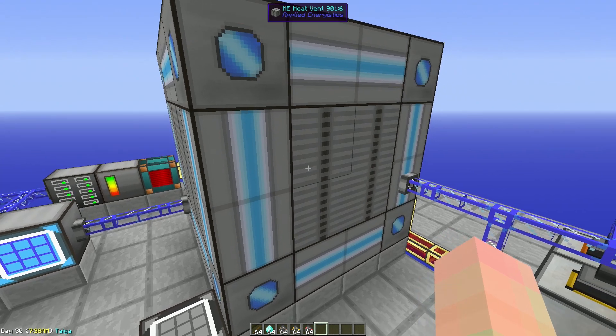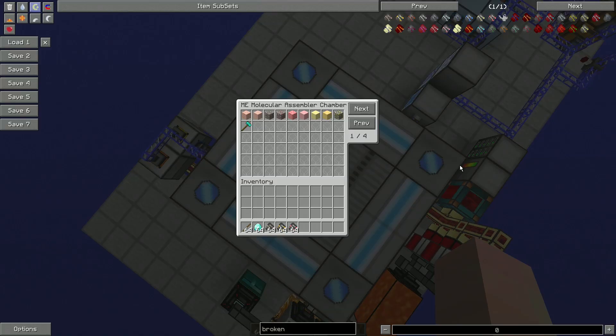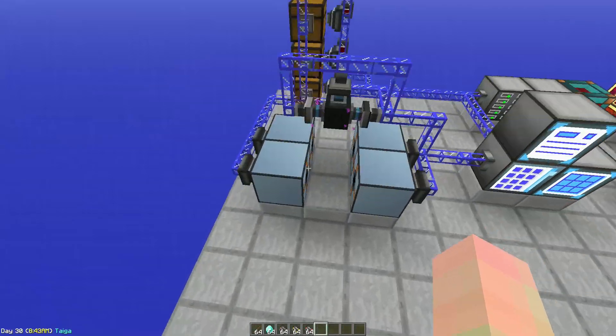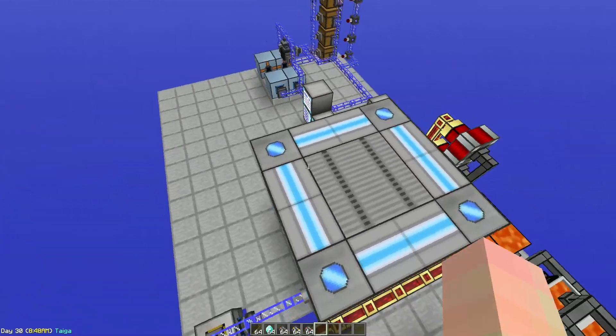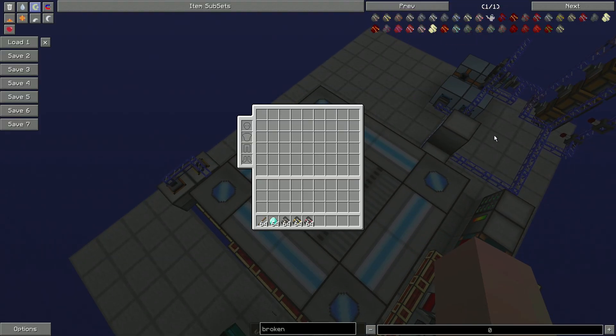All right, so the first thing you're going to notice is this massive ME Automatic Crafting Assembly Units. I've taught my ME system only to make the iron, the gold, and the aluminium, along with the hammer of course, because we want to automatically refill the hammers in these things. And yes, that does work. You can also expand the system to cover all of these items here.